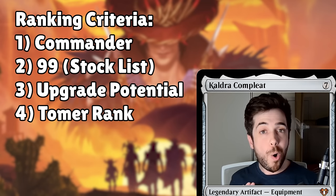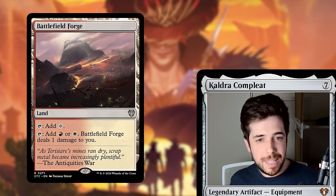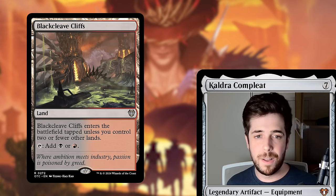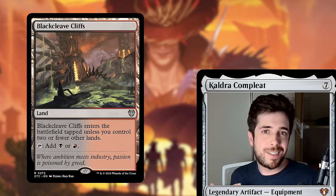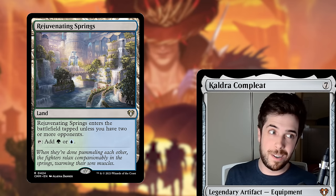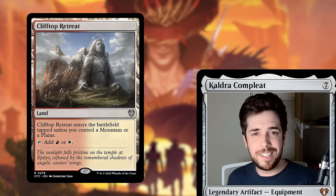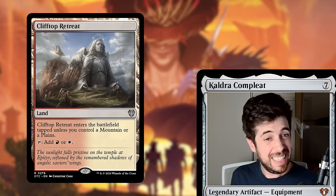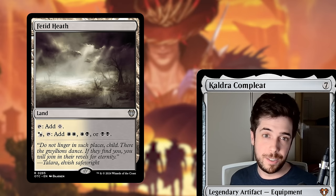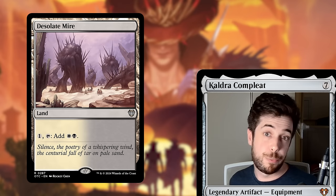One notable thing about all the pre-cons this time: the lands are some of the best we've ever seen. The main thing I look for are mana-fixing lands that enter untapped, and this time each deck has a ton of these. As someone who has been reviewing these decks since basically 2011 — at least on MTG Goldfish, I think it's since around 2015 — I've noticed a significant quality jump in this particular set over the previous ones. Wizards of the Coast is printing better and better lands, and that's really cool.